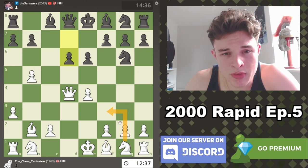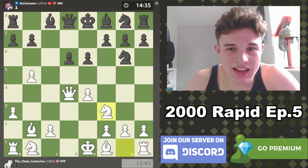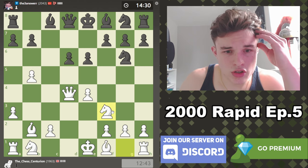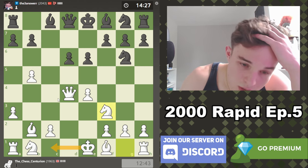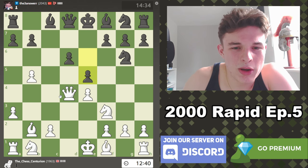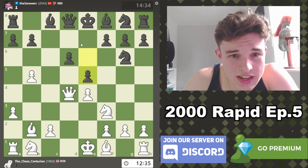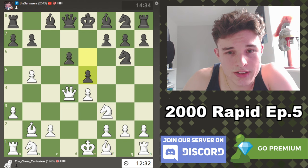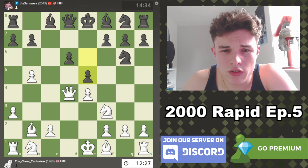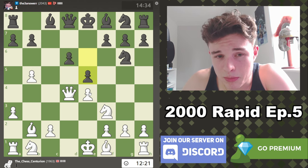Knight F3 looks fine as well — nothing wrong with that. We also stop the Queen from coming out to a potentially annoying square and we're getting closer to castling kingside, which I think is where we should be going. Castling queenside seems way too over the top, considering my pawn is all the way on B5, which looks a little awkward but is restricting Black's position. He goes E5 — that's unexpected. This kind of looks like some Najdorf positions with pawns on D6 and E5, though the D6 pawn is backward and it will be difficult for Black to do much with it.